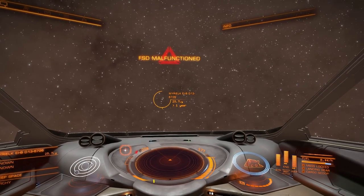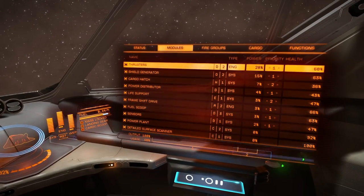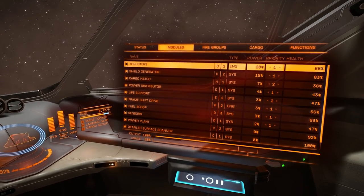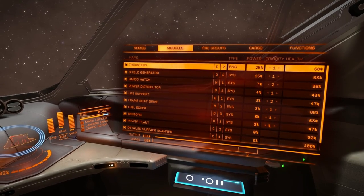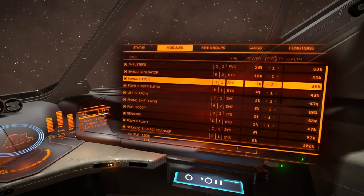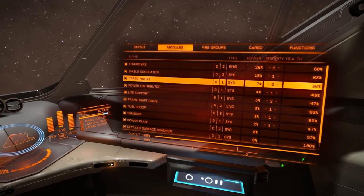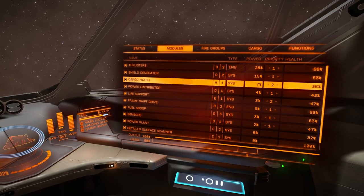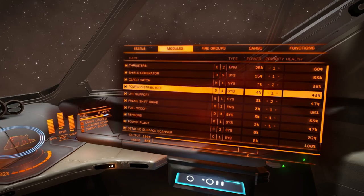I've been having frameshift drive malfunctions, and that's probably because I haven't been doing a good job of keeping my Hauler intact. I basically played the game to relax, which means I'm often tired and get too close to stars - especially since I've been trying to aim for neutron stars and black holes. I'm also just really bad at fuel scooping. My cargo hatch is in a particularly bad state - 36% health.